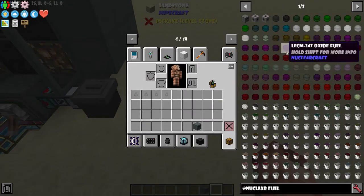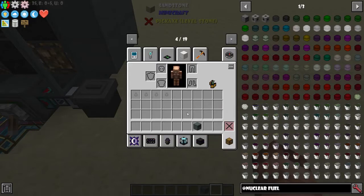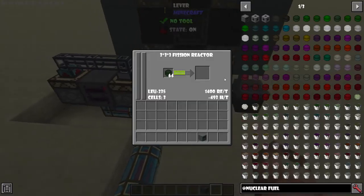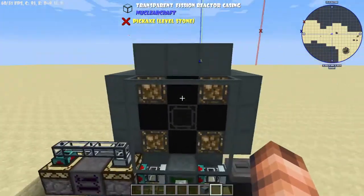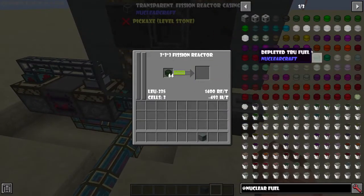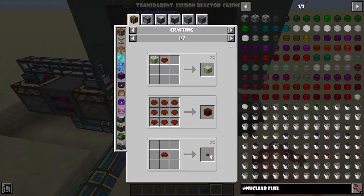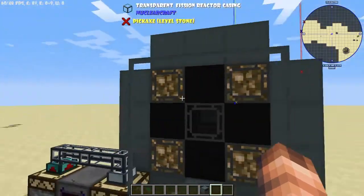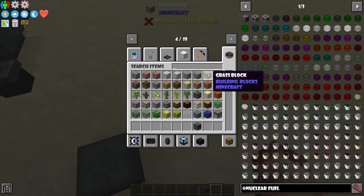It's a long and elaborate process I'll probably do a separate video on. But honestly, if you just want high RF per tick, I recommend sticking with LEU-235 and just making the reactor bigger rather than using the more complicated fuels. The advanced fuel chain is quite technical and involves a very long crafting tree, so making the reactor bigger is a much simpler process.